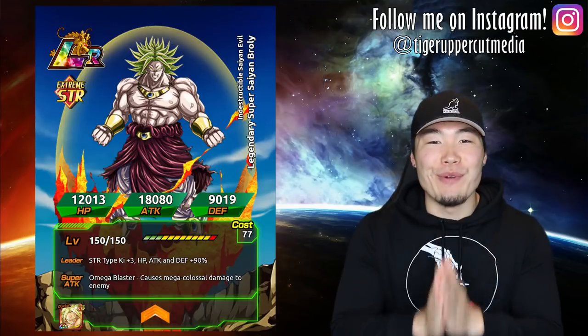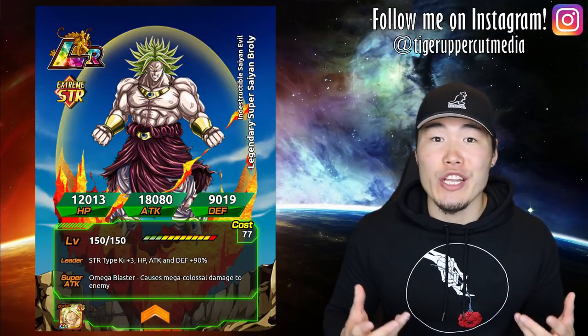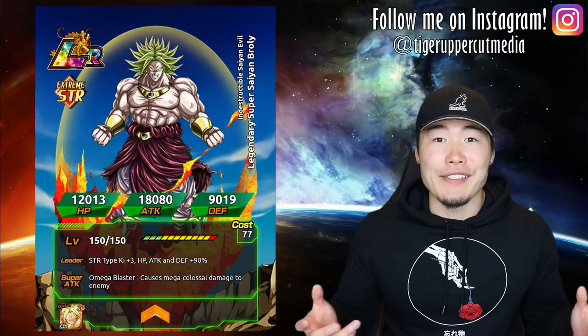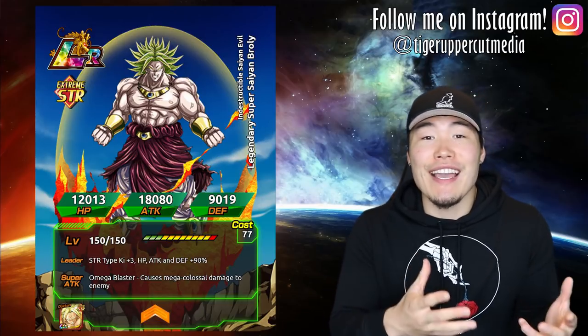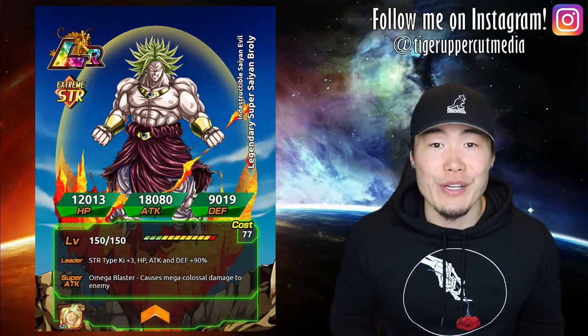We're going to start with the leader, LR Broly. He is the MVP of this team, and at SA20 he'll be able to take out most opposing teams with a single super. The rest of this team is designed to support him and make sure that you basically don't die before he gets his supers off.